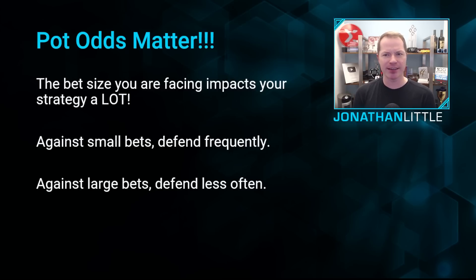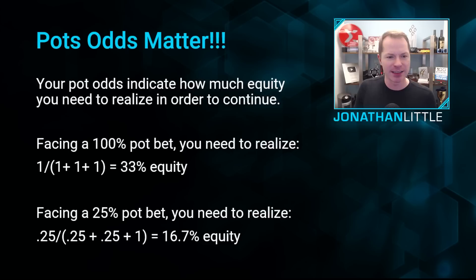What happens instead if the button raises to 15 big blinds? Well, now you have to put in 14 more, which is a lot. You're getting very, very bad pot odds, and because of that you should fold almost everything. As you're facing larger bets, defend less often. And as you're facing smaller bets, you should be defending more.